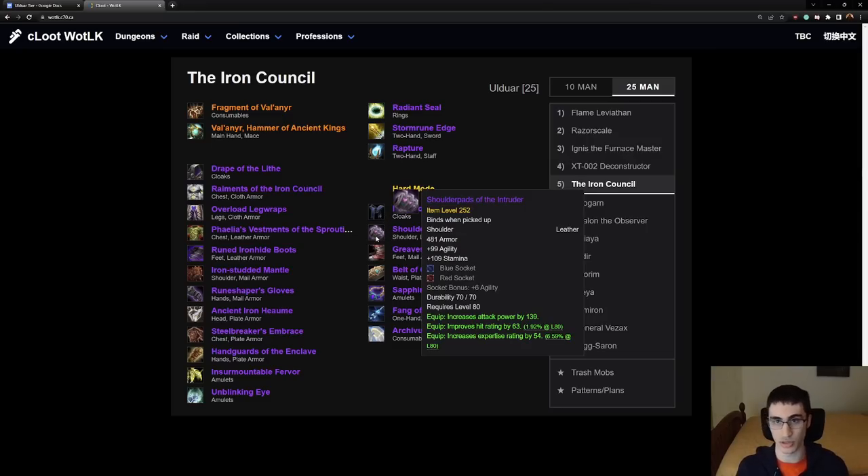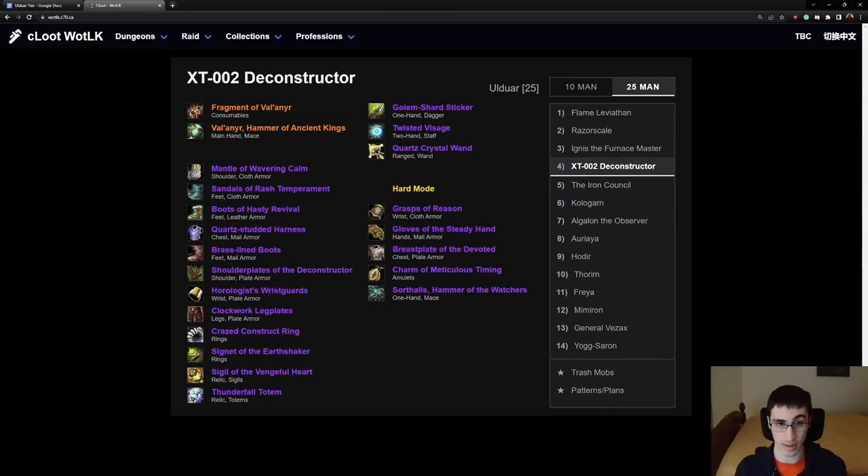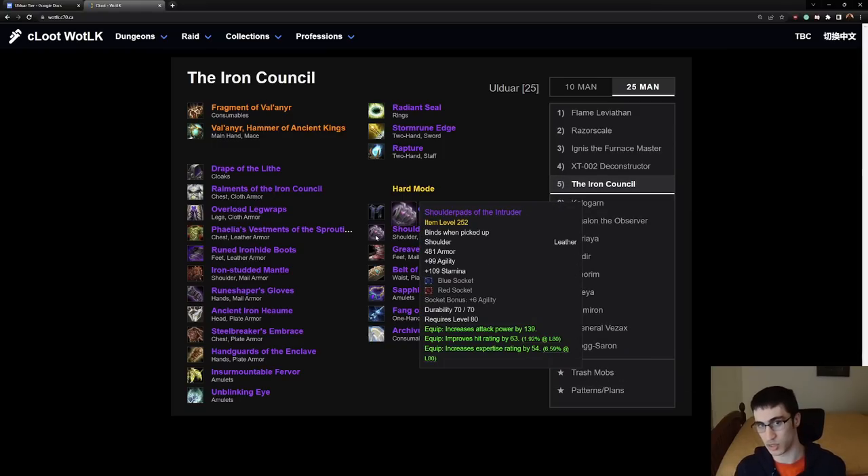Next, Shoulder Pads of the Intruder. As we go, maybe I should mention how difficult some of these hard modes are. XT is pretty hard — you need a lot of damage for that hard mode. Iron Council is also a hard hard mode. So some of these items you might not get right away.